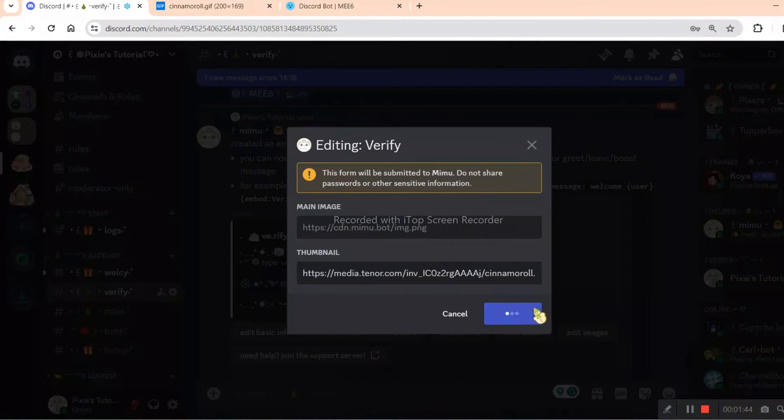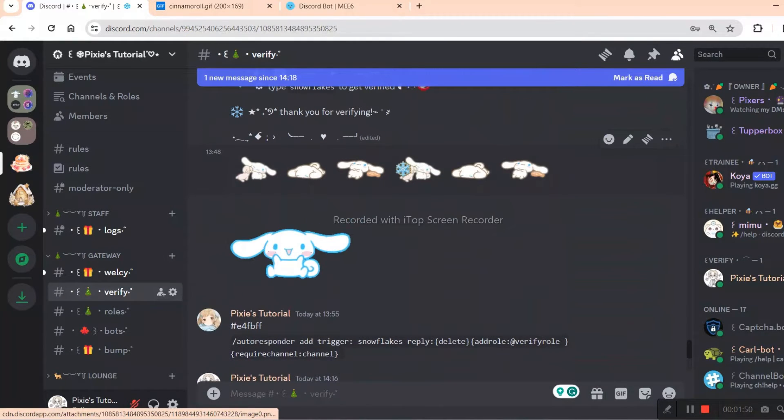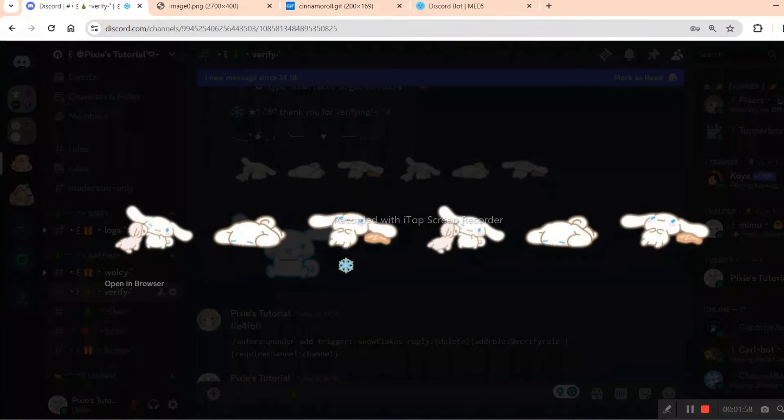However, I want to share that my Discord server only accepts members whose account age is 30 days old or older. Now as we finish doing the thumbnail, we will move on to the divider — you have to follow the same process: just open the image in a browser, copy the image link or image address, and paste it in that box.